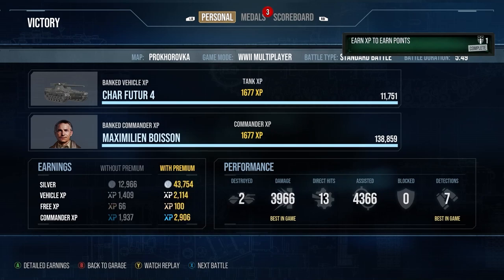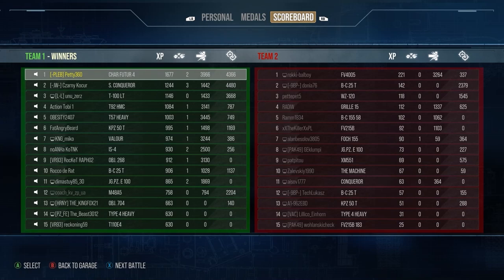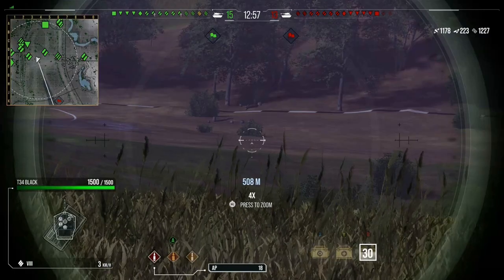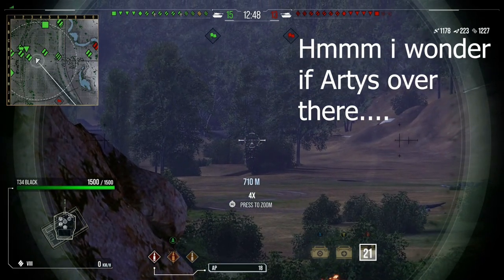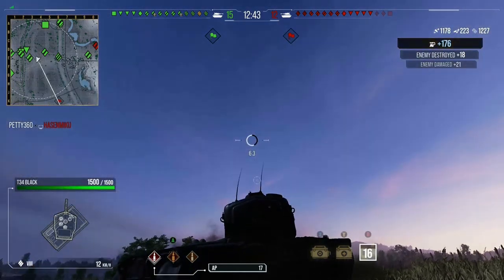The FV215b and FV4005 both get finished off by teammates before we can clip them. We finish that game with an epic victory, top of the team, 2 kills, 3.9k damage, 4.3k assistance - about 8.3k combined. A really nice game for the Char Future 4. It's a tank I've really enjoyed playing. Worth 17,500 gold? No - wait for a massive discount. But is it a lot of fun? Yes. It takes patience and a little bit of skill to get the most out of it, but it is good. Thanks for watching, see you next time.